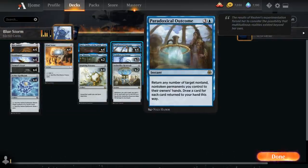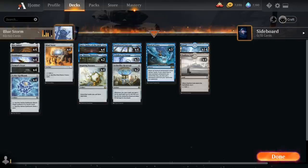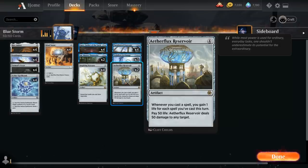Paradoxical Outcome is a very powerful card draw engine, and at the same time we're casting a lot of spells — picking up all these free artifacts, replaying them, drawing more cards. That all combines very nicely with Aetherflux Reservoir, which is the main win condition. It's a 4-mana artifact saying whenever we cast a spell, we gain one life for each spell we've cast this turn, and we can pay 50 life to deal 50 damage to any target. Cast enough spells, gain a ton of life, pay 50, and win on the spot.